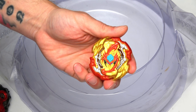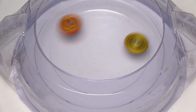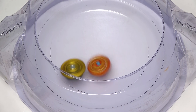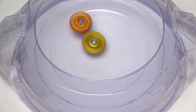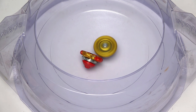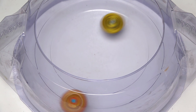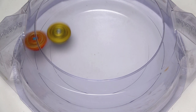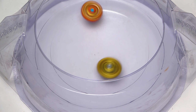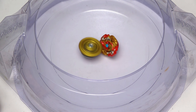Now we go over to the Hypersphere Evolution of Spryzen. 3, 2, 1, let it rip! Can the Hypersphere defeat the mighty Astral Spriggan? All of a sudden it just stopped. Wow. Next round — the mighty version of Hasbro's Hypersphere Bey. Yesterday was pretty good, but didn't do too well today.